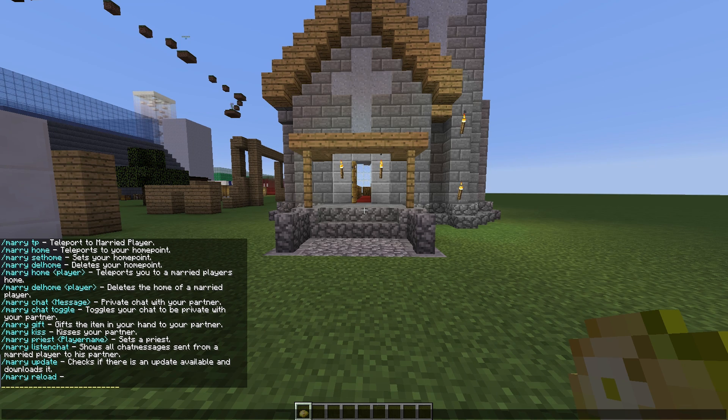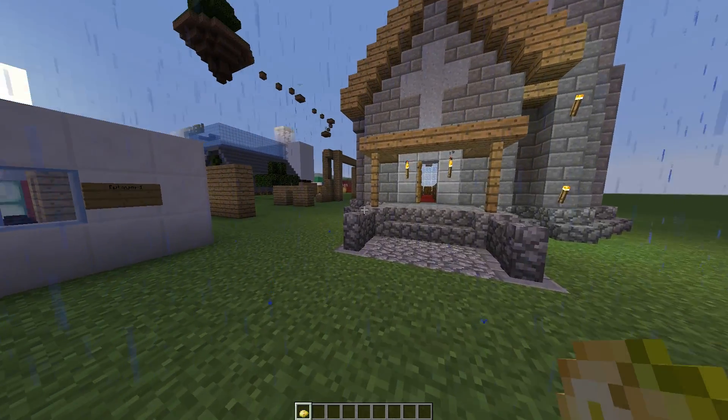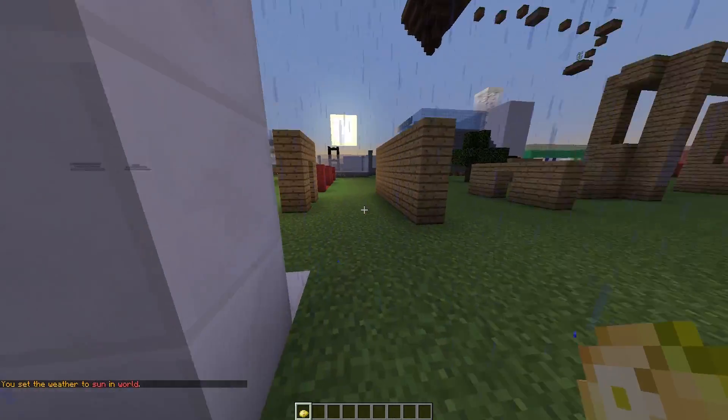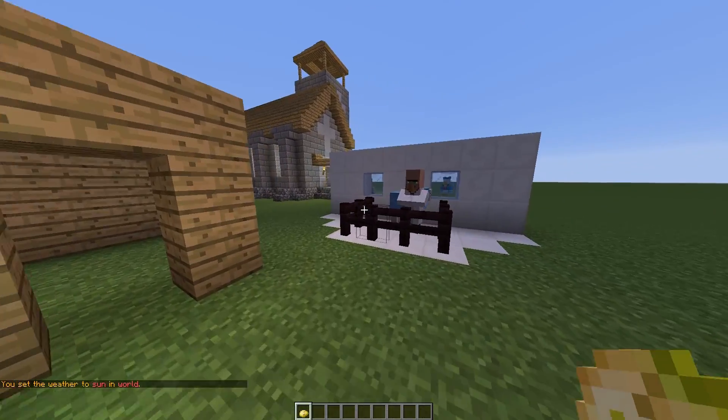That's pretty much everything in the plugin. It's got some really funny and cool features - the private chat, the eavesdropping to make sure your partner isn't cheating, the home and teleporting, and obviously the marrying and divorcing. Overall it's a really cool plugin. You can edit various messages and whatnot in the config files, so we're going to have a quick look in there.